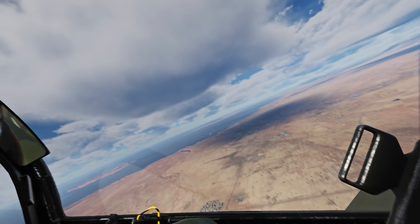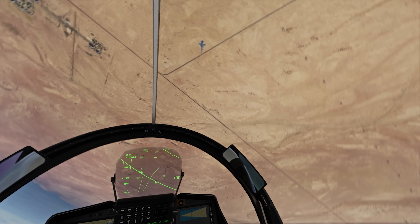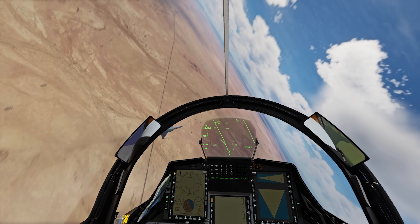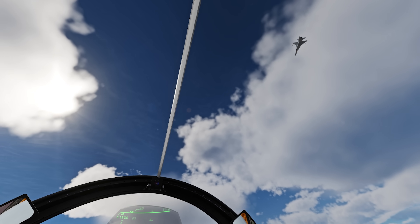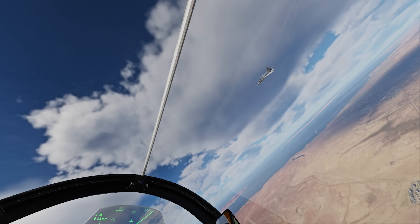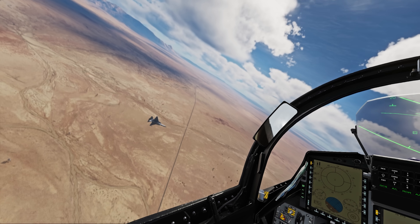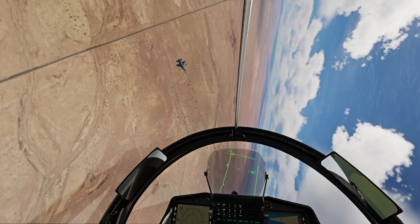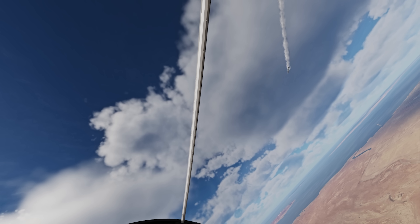And look at this — I just pulled up and he slid underneath there, and now he's out in front. He's gonna cross the HUD — no he's not, it was really close though. Almost. I'm gonna do a flat scissor here to squeeze him out in front. He didn't expect that — look at this, he's out in front! Rounds — oh yeah! Yeah, I caught him off guard with the flat scissor.